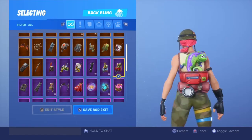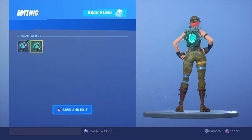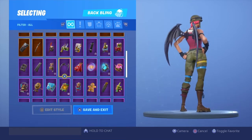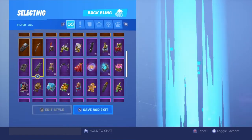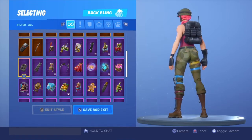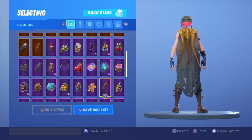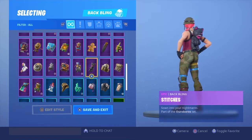A pet back bling — I don't really like pets but it's pretty good for a pet. This one is actually really nice, I gotta use this. I like this one too — the cape looks super clean, same with this back piece, super clean. That one's actually kind of cool.